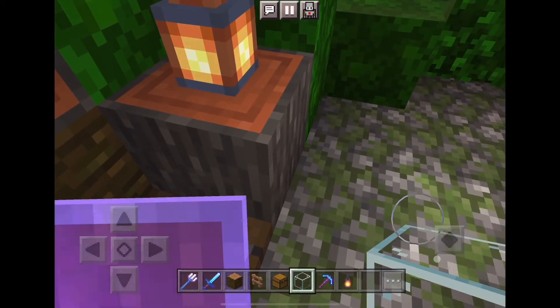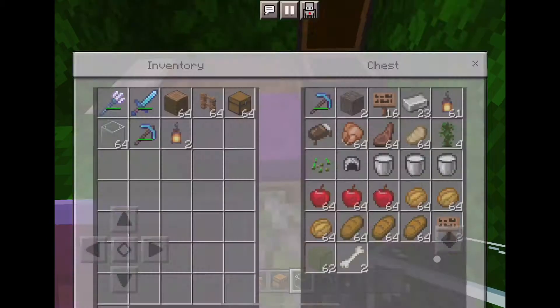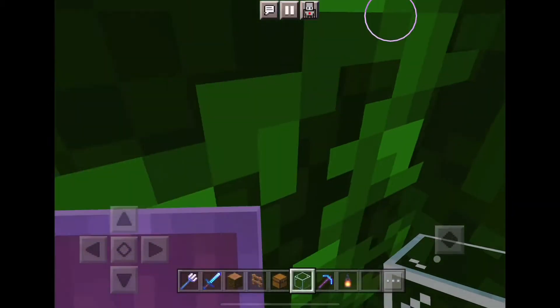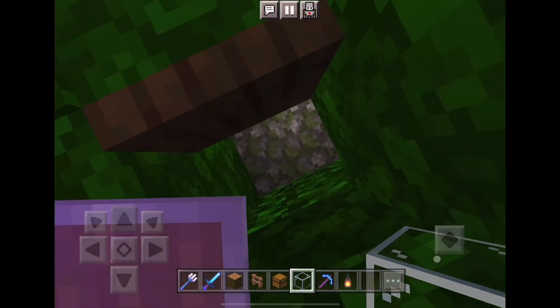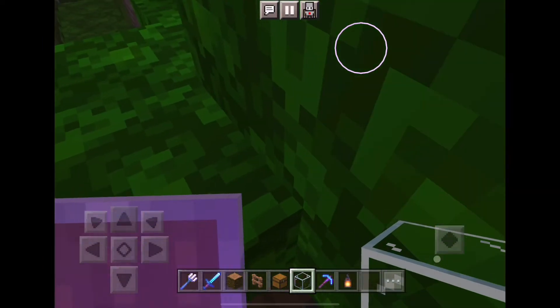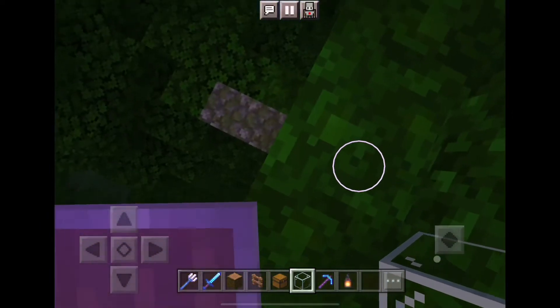Up here is a secret escape. You come up here and close the door. Up here is a ledge — to go down you just jump. I tried it before and you jump down here and just escape. It's really, really nice.